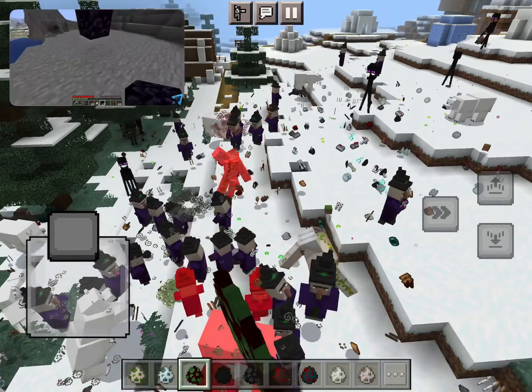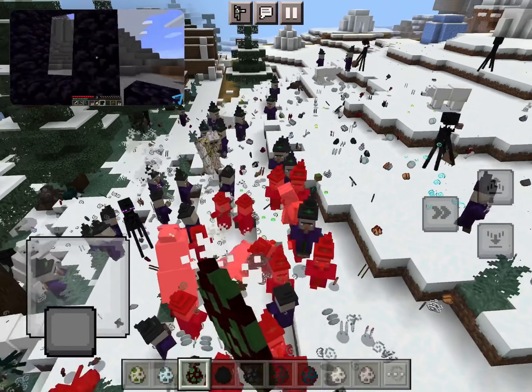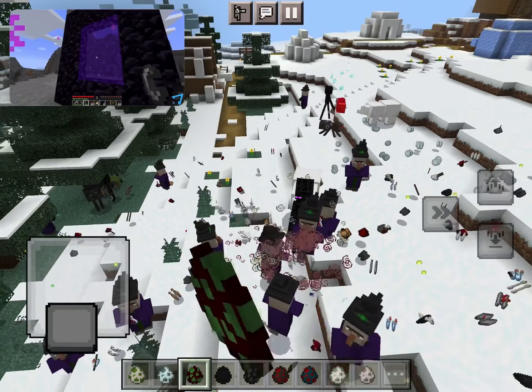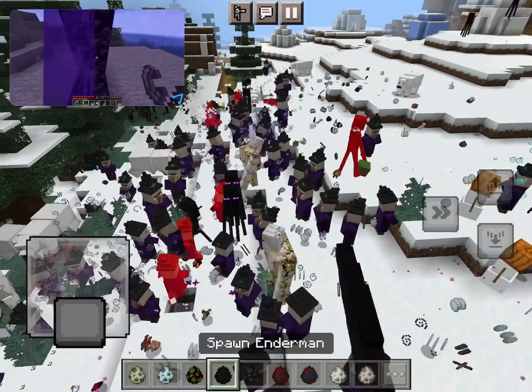To travel to the Nether, you will need to craft a portal with obsidian, which can be found where water meets lava. Light the portal with flint and steel and stand inside until you transport to the Nether.